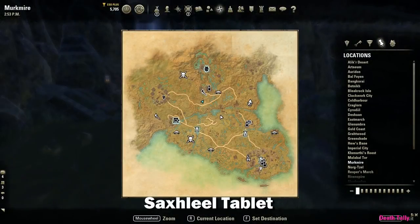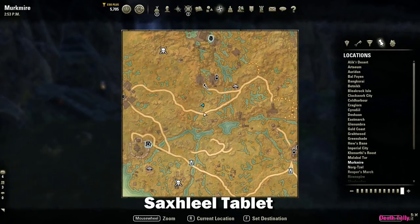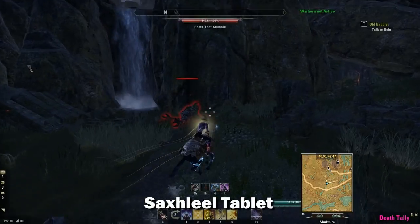The next tablet is located here and is dropped by a Meirgaunt named Roots That Stumble. Go ahead and kill this guy and loot his corpse.